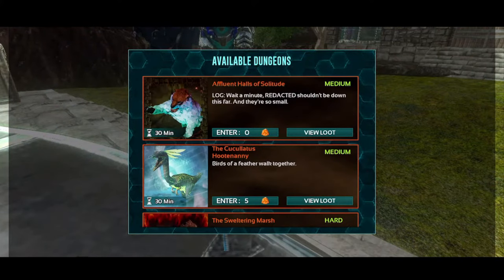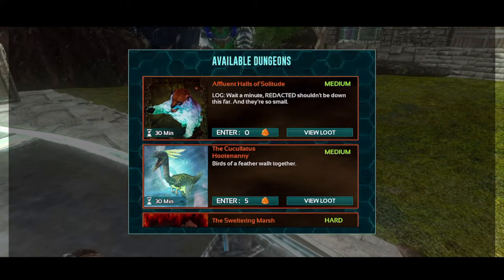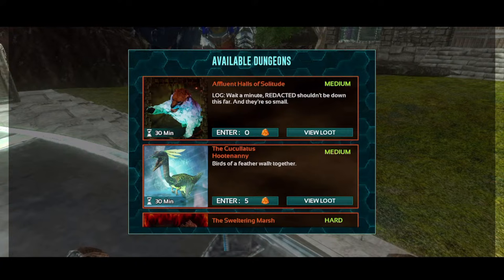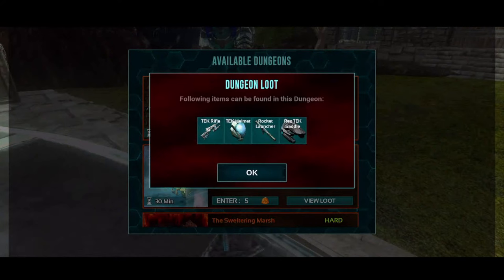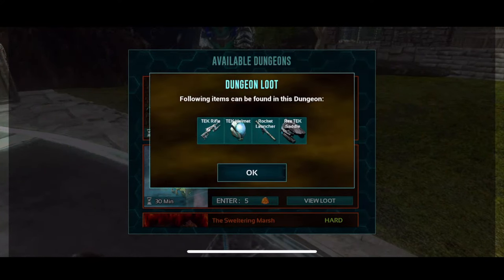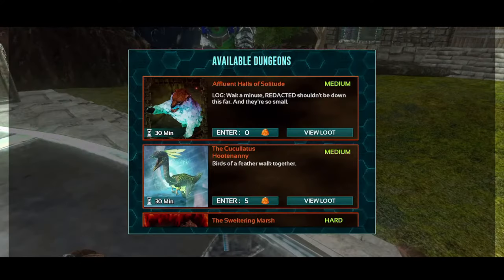All right, guys. Today we have a dungeon. It is called the Affluent Halls of Solitude Medium Difficulty Ruins Dungeon. The log here is funny because what they're referring to is a tiny, tiny little Bronto. It's one of the only dungeons with a miniature Bronto in it. There's no armor Bronto room, so just don't get hit by it. Loot this week is going to be the tech rifle, tech helmet, rocket launcher, and the Rex Tech saddle. We're just going to go ahead and hop in.